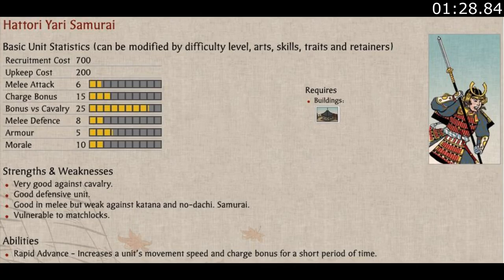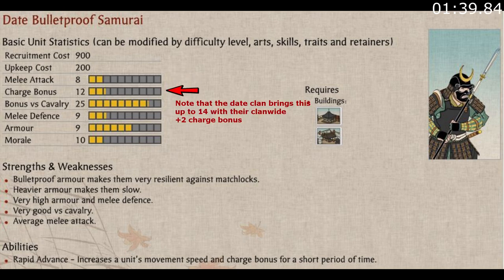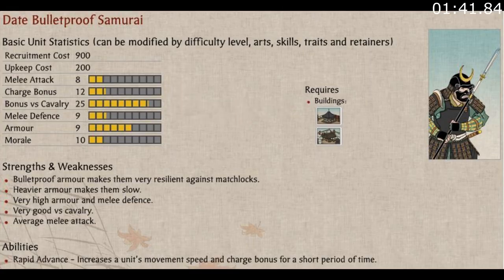The Yari Samurai unit has two clan variants: the Hattori variant, which gives them vanguard deployment but with increased upkeep, and the Date variant, which requires an armory and is more expensive, but has better melee stats and armor. However, they lose a bit on their charge bonus and are marginally slower on the battlefield.